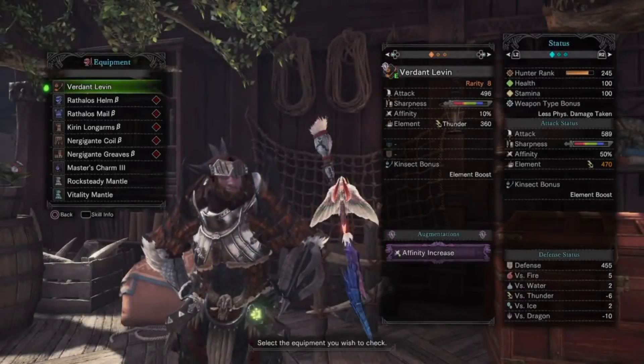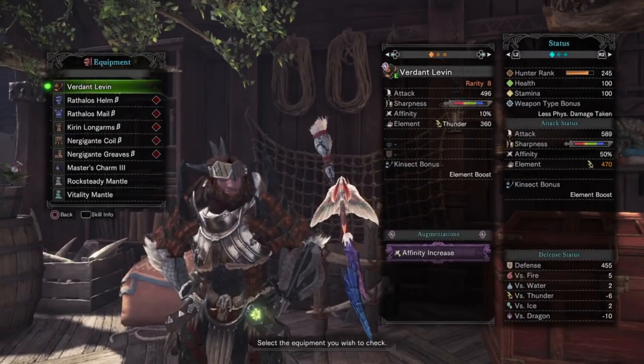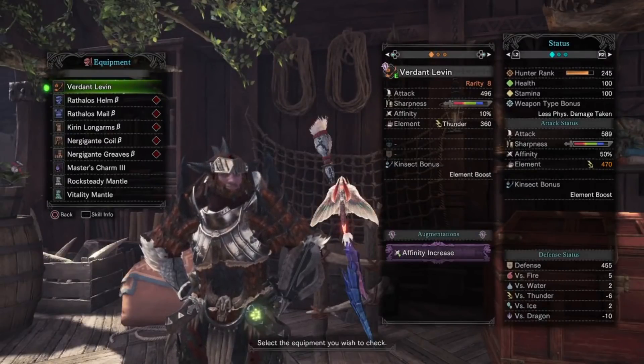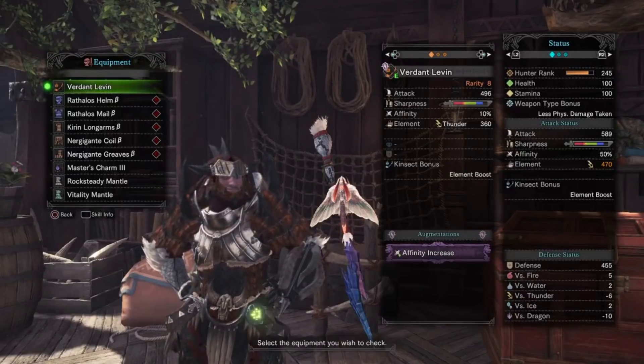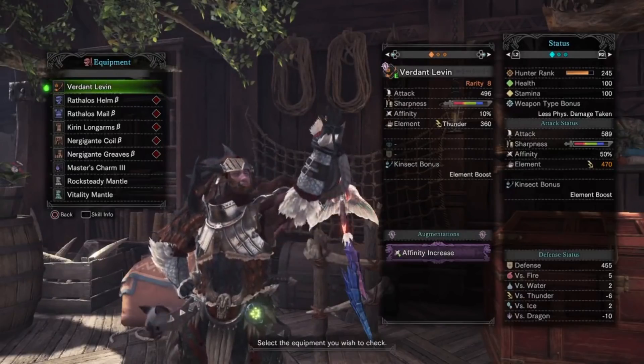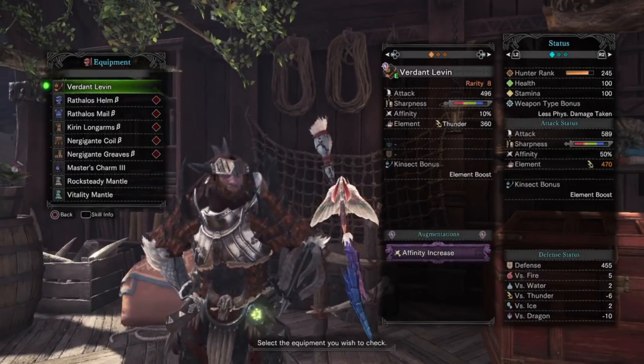Hey everyone, welcome back to another build video. My name is Hexter, and today I'm going to be showcasing the Verdant Levin by request from the Scrappy Scrapper, who asked for an endgame build around this weapon. Today I will be sharing the build I have set up for this weapon, as well as a tempered Kushala Deora run for it. But let's go ahead and take a look at the setup.